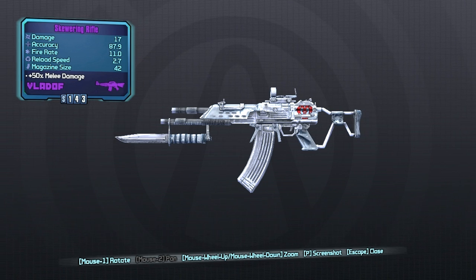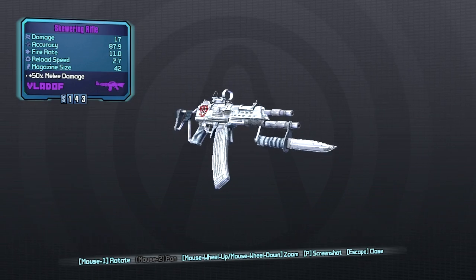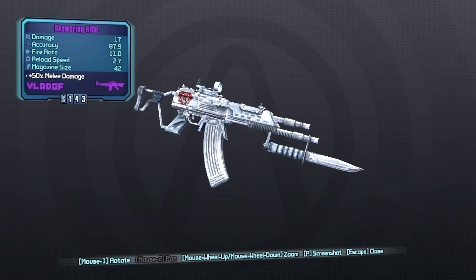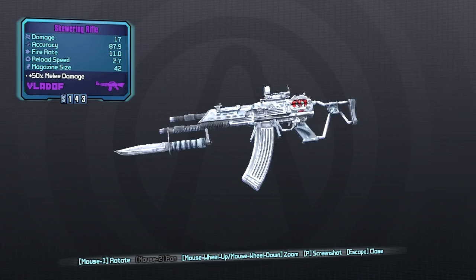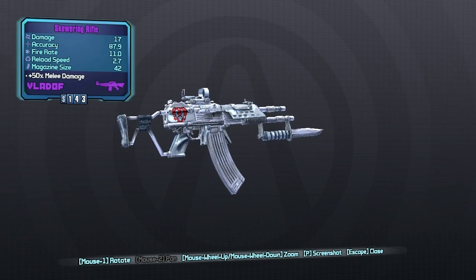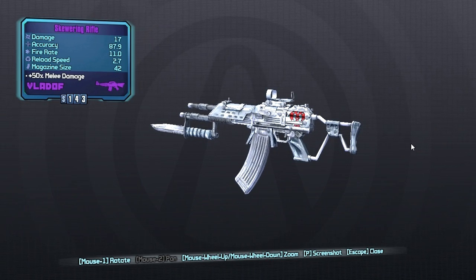Hey everyone, Baru here, and today I've got the sixth episode of my weapon parts guide. In this series I take a look at the parts that make up the guns in Borderlands 2 and go over their positive and negative attributes. So let's go ahead and get this episode started by going over the grips. A lot of people have been asking what are the best parts — the best parts for an assault rifle is to use an SMG. But anyway, let's go over the grips.